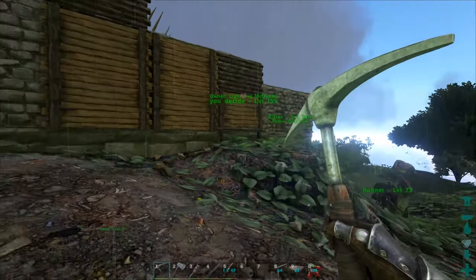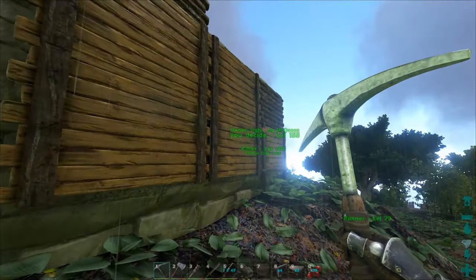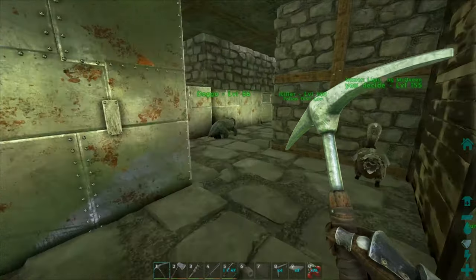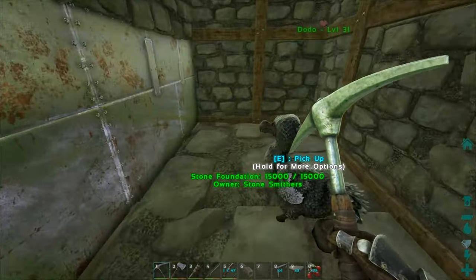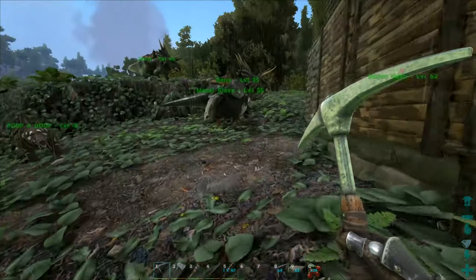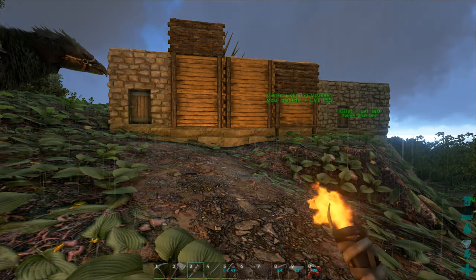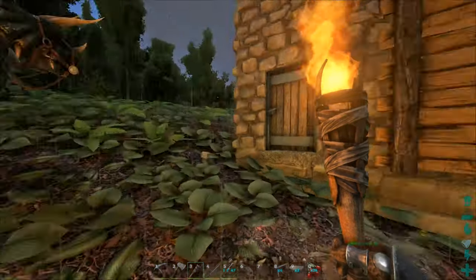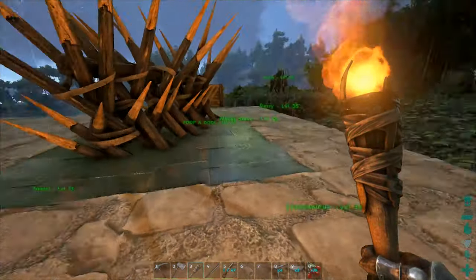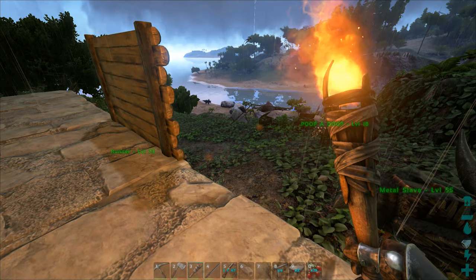One other cool trick to know is that if we covered the base with all wood or thatch — which will be the plan right now — people are going to fly by and say 'oh it's just a wood base, nothing to be afraid of.' But inside we have this metal cube. People see metal and they see your tribe got metal in three days; they're going to see you as a pretty big threat in PvP. In ARK, it's all about finding an excuse to raid someone, so people will target you or find some reason to attack.